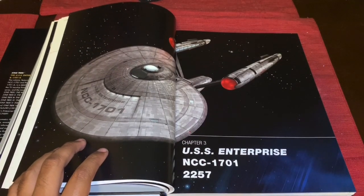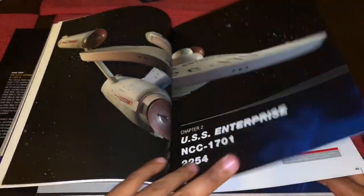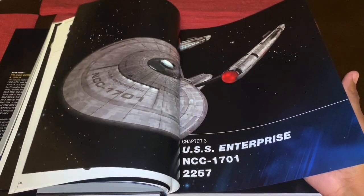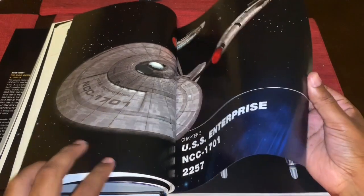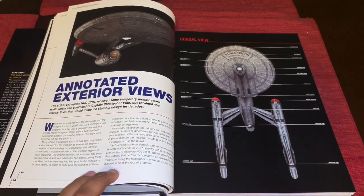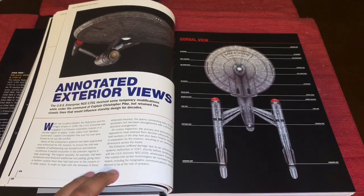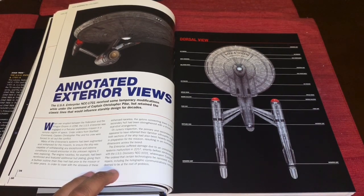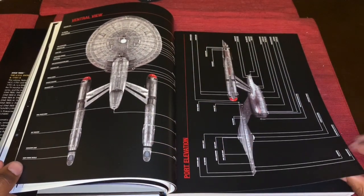And now we get to the controversy — the Enterprise as it appeared three years later in 2257. So 2254 for the Pike era, and 2257 for the Discovery era. This image was also ported over from the Star Trek Discovery Starships Collection — you may remember my video when I reviewed that model. Turn the page and we get more information explaining all the changes and retrofitting. The Enterprise change is probably one of the few things that didn't bother me about Discovery.